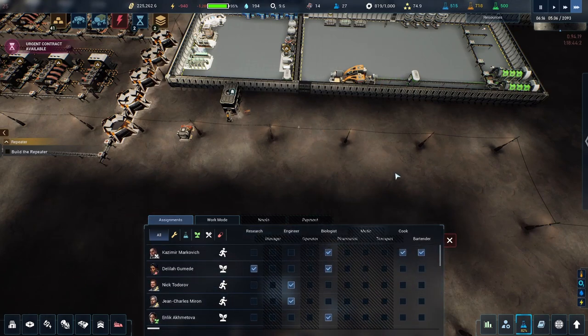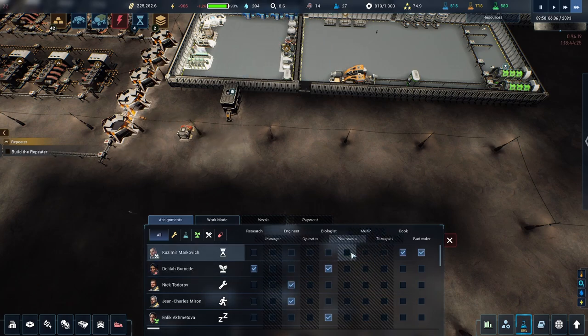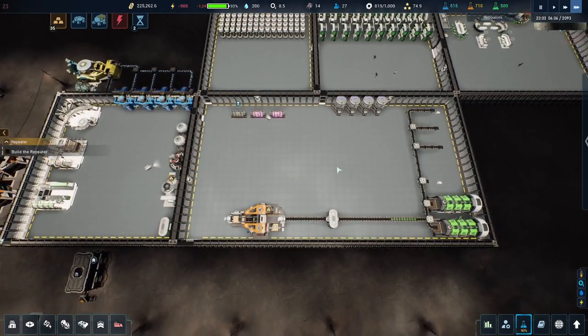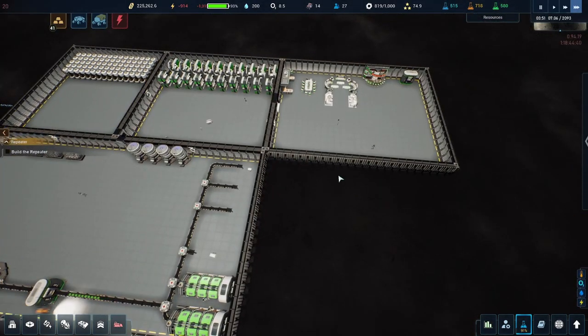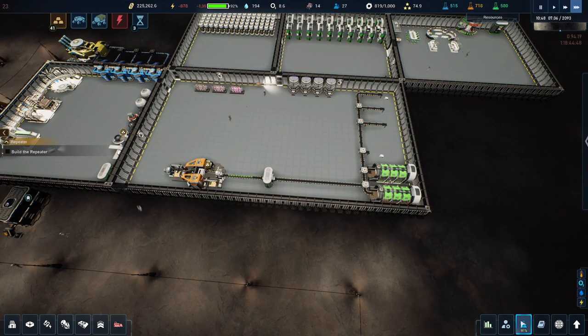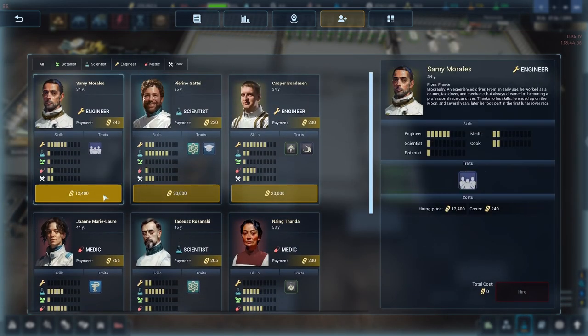Why do you have biology assigned? You shouldn't. I wonder why the medicine isn't working — why it's completely blocked out. Maybe they just haven't implemented it yet. There's also a therapist, pharmacist, operator, and manager listed — more stuff to be added. So the medic probably isn't one of the working mechanics right now. We'll just try to get a bunch of engineers for now and hopefully ramp up production. We've got 225 in funds — I could probably do another batch.